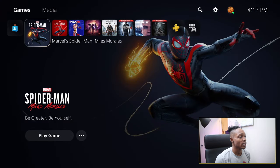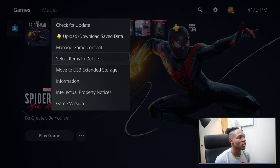Spider-Man Miles Morales is obviously a PS5 game, so I'm going to go ahead and move that directly to external USB storage. If you're wondering what kind of drive I've got connected to my PS5 right now, it's just a two terabyte WD HDD drive — a USB 3.0 high speed drive. You're going to need a USB 3.0 high speed drive or USB-C drive. Let's go ahead and move Spider-Man Miles Morales onto the drive. There's the 'move to USB extended storage' option right there.